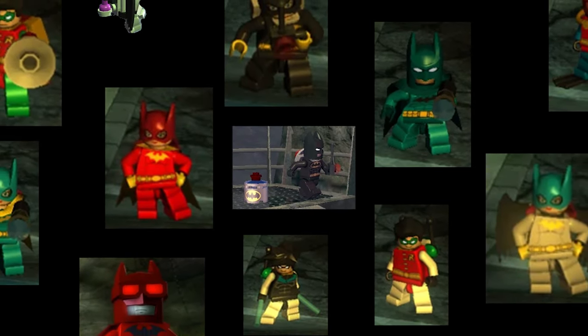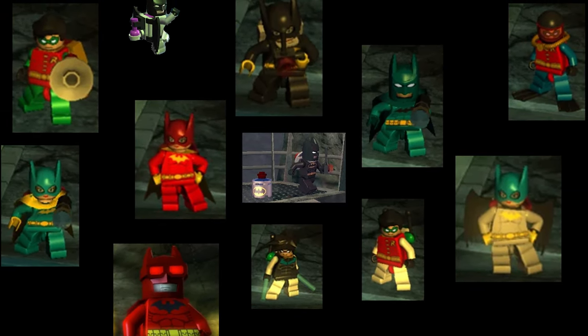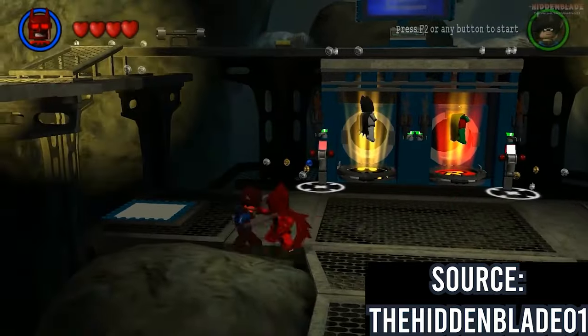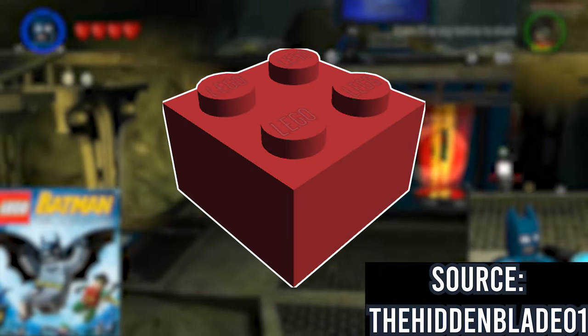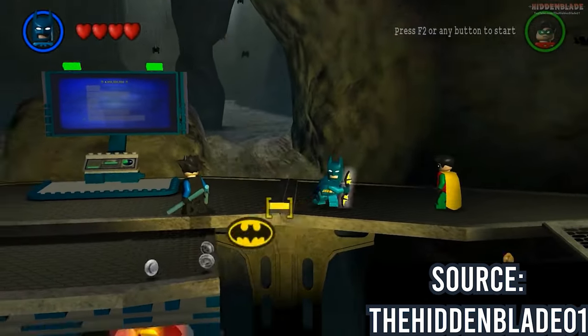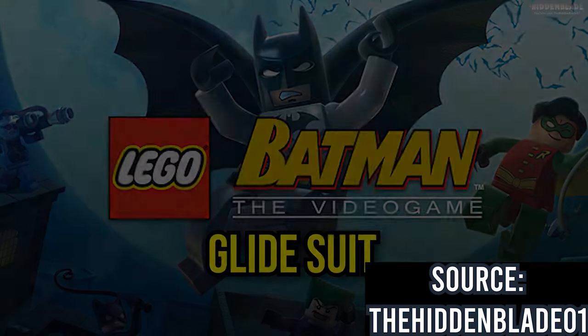Suit Upgrades refers to a core part of the game's gameplay. For the heroes, there are unlockable suits which give characters special abilities needed to progress through puzzles throughout the levels. Red bricks hidden around the map are needed to unlock these suit upgrades, and about half of the red bricks you can collect are needed just to unlock all available suits for the heroes.